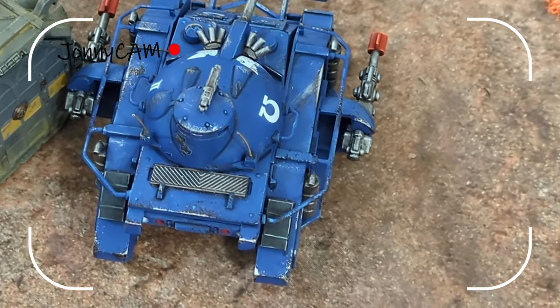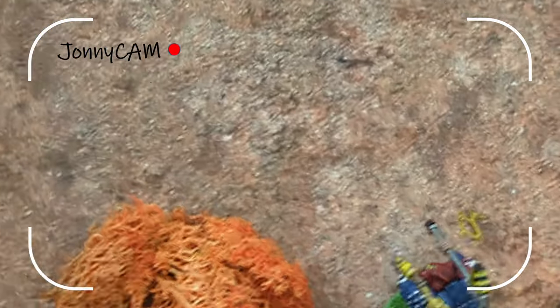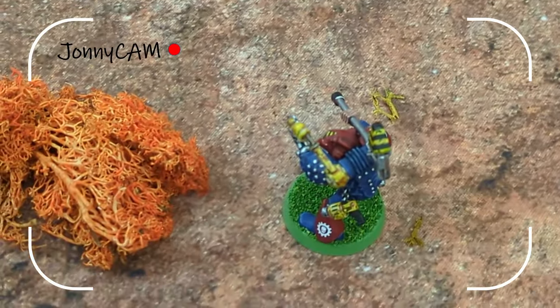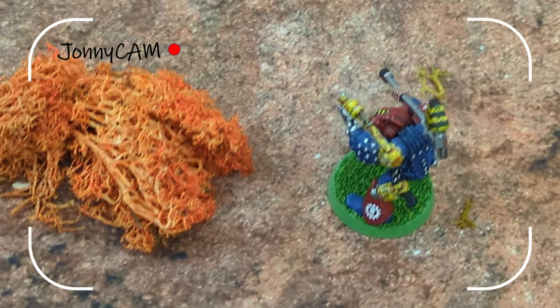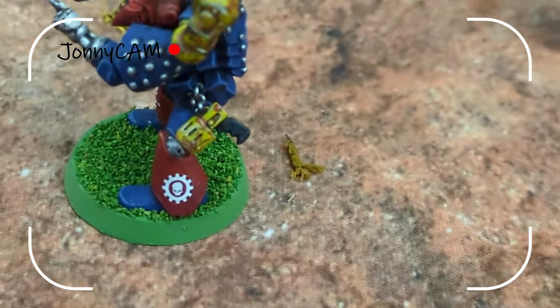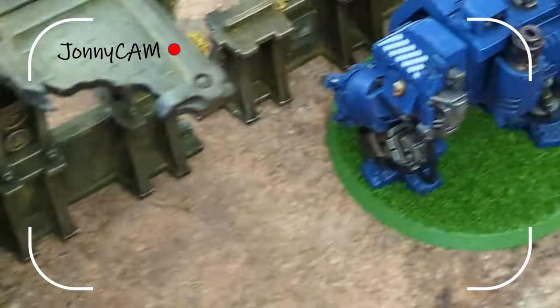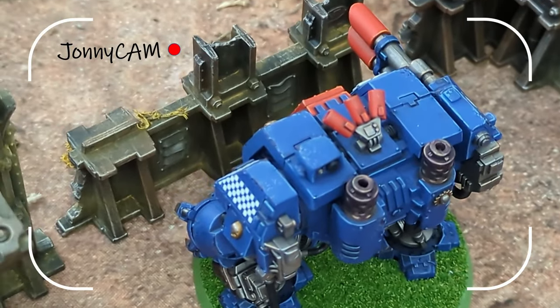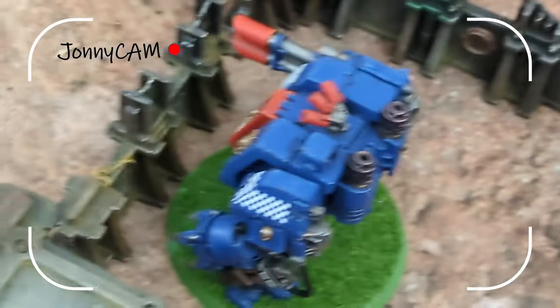In my main force I have a battle tank, which is a fair chunk of points. I'm led by a battle chapter master — these are customisable, you can make them a chapter master, chaplain, or in my case a tech marine. Because I have another vehicle which is a dreadnought, or whatever they call it — some sort of walker. It's got las cannons.